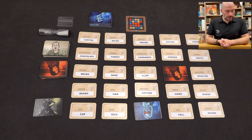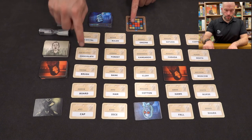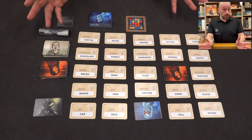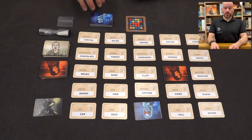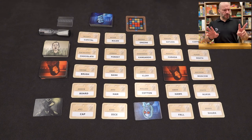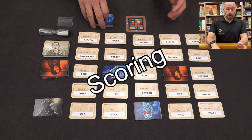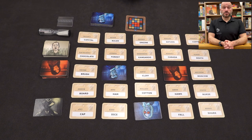I might say something like 'money, two' — because 'capital' is a fancy word that can mean money as well as a place where a government is based, and 'bank' are both red team cards. If my team doesn't know 'capital' but knows 'bank,' they might say: you said two, but we're only going to choose one — bank. And there you go, we got one! The first team to find all of their spies is the winner.